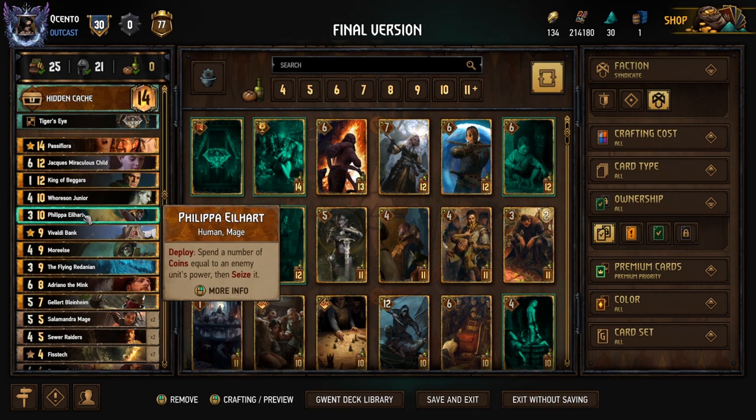Philippa is really good for those times where we have a lot of coin and we need to offload it, and we want to take away a threat from their side of the board. This is like a pseudo heat wave for me — anything we're going to want to heat wave, unless it's really tall, we can just take with Philippa: whether it's a defender, a Sigvald, any sort of game-changing card. The best part is it doesn't lock it like a Muzzle does, so we can use that card for ourselves afterwards. Spend coins equal to the enemy unit's power then seize it, up to nine coins maximum.